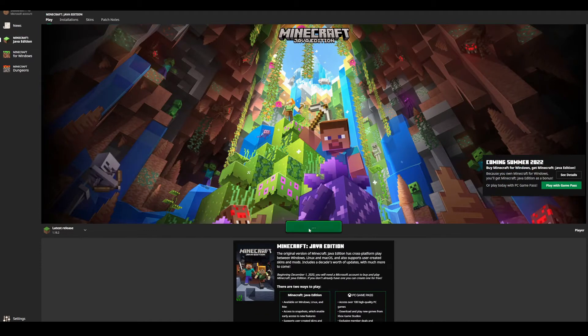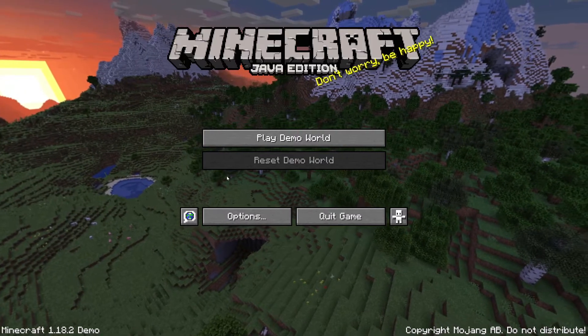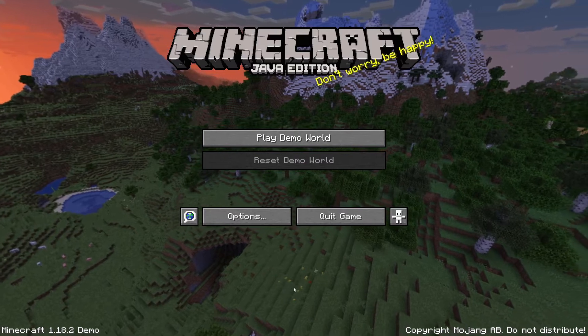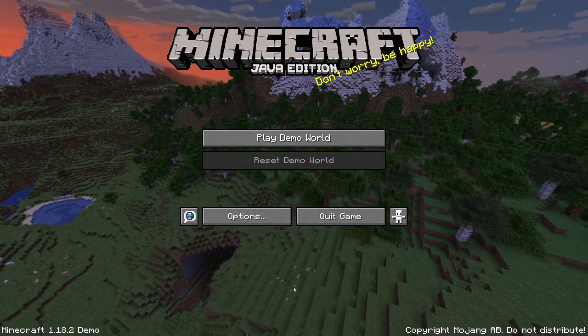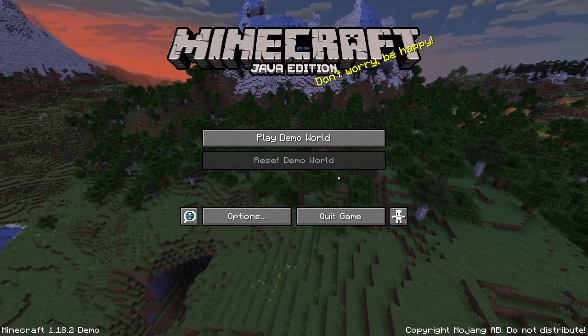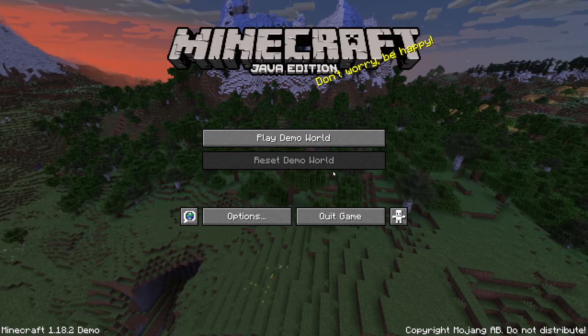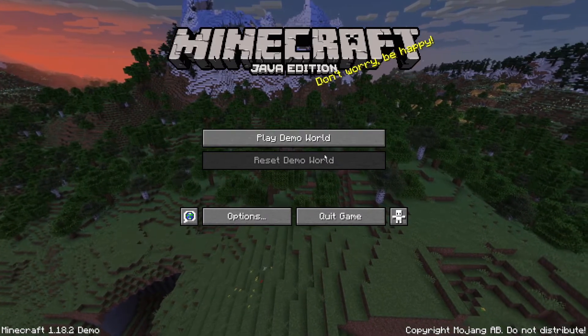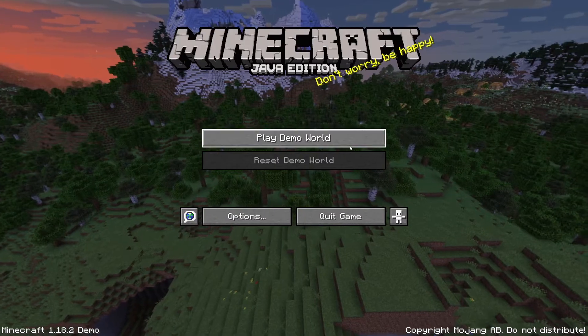So if I were to click play demo on Minecraft Java, as you can see, it will load me into the demo version of the game. And if you want to try out the demo version but you already have Minecraft Java Edition, what you have to do is just simply make a new account, which I'll go over a little bit later. Within the demo, you can play a demo world. You can't really go on multiplayer or anything, but you get all the options and are able to set a demo world.